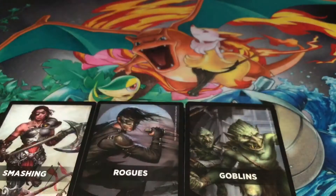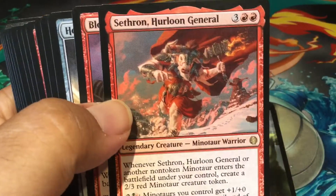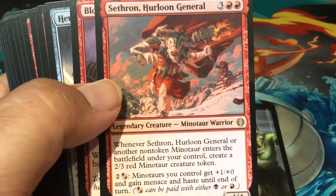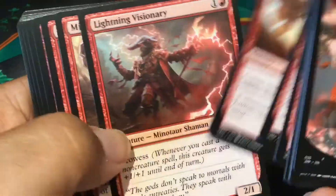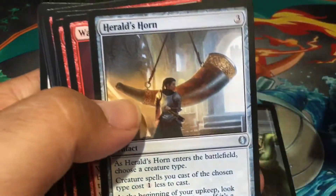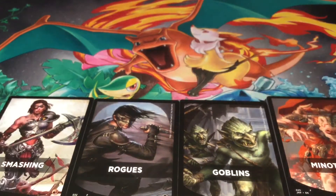Minotaurs! I'm surprised how many Minotaurs there are — you can definitely build a Minotaur tribal deck. Cerberus can be their commander because he's in the red and black Rakdos colors. Herald's Horn — this is an uncommon in here, and it's still pretty good value. So basically Rakdos colors so far — some of my favorite colors. I'm a Boros boy now, but when I first started playing Magic I loved Rakdos because I played Olivia Voldaren in Commander.